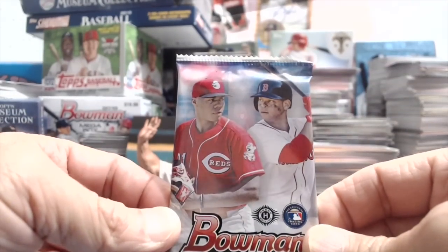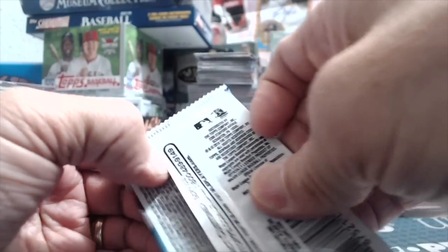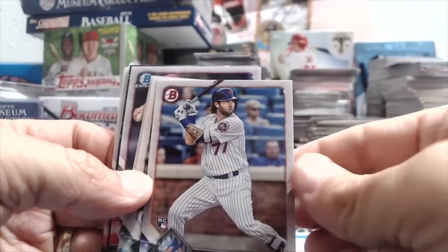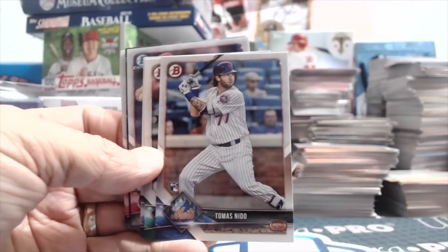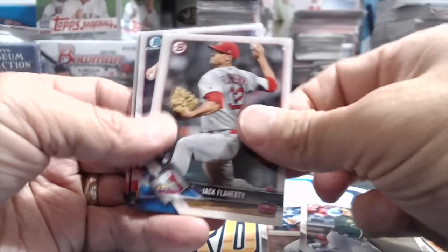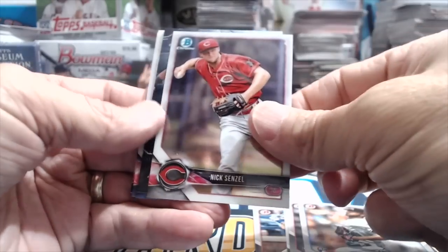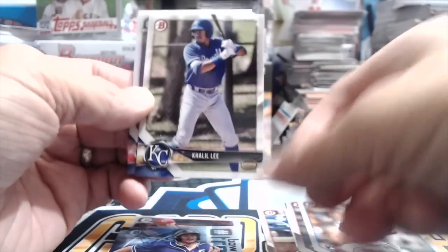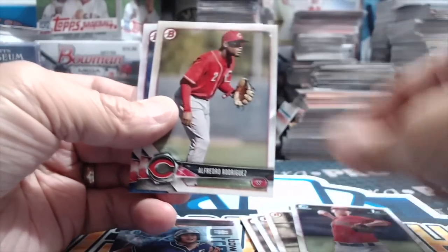2018 Bowman — saw that Rookie of the Year picture in the set where he's walking down the hallway. They have that as the box loader — I'd love to get that. Fowler, Flaherty, Senzel, Tatis Jr. — that's a nice one. There's just been nothing in that entire box; I think we got one paper parallel so far, that's about it.